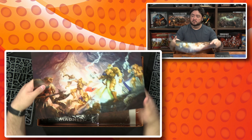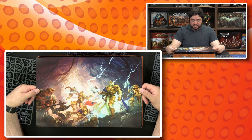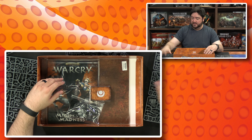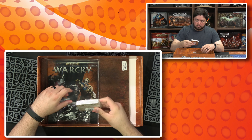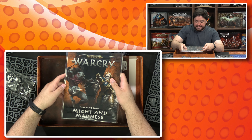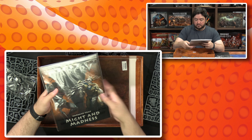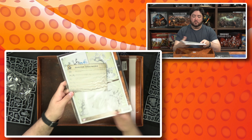We also have this nice poster — I always want to frame these. They throw them in the boxes to protect the books and stuff from any plastic poking them. There are also some cards in here. You've got to have bases for all the miniatures. And then the Might and Madness Warband Tome book for the whole set, which includes all the rules for the different warbands.